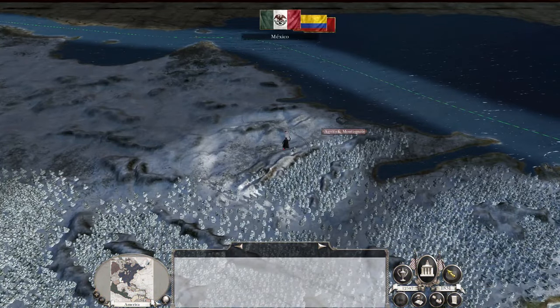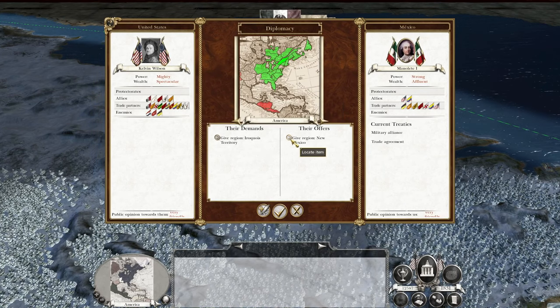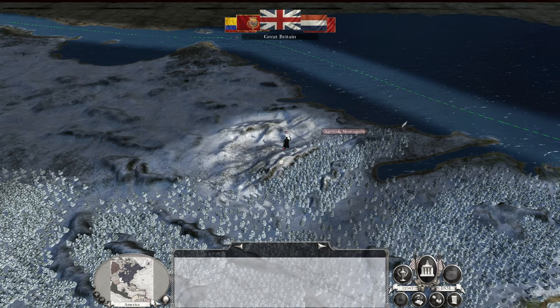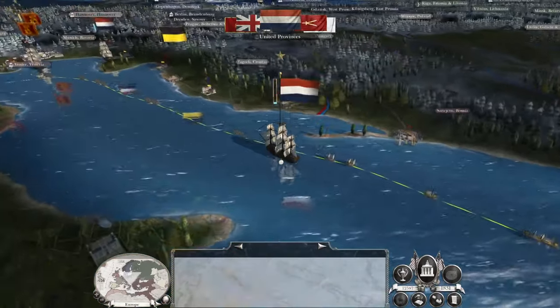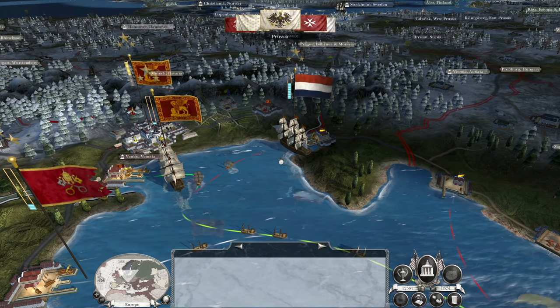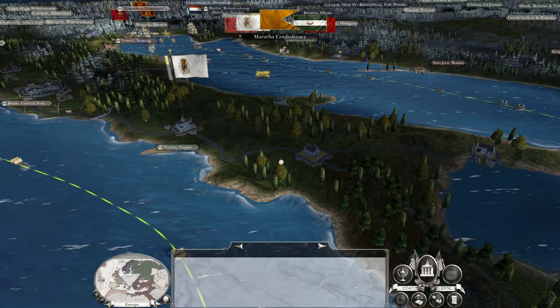Bash out another intern. Why would I trade those? No — no, Mexico, bad Mexico, very bad Mexico. As soon as we research steam engine, we're going to be spending all of our money every turn so fast, so it's going to be really difficult for us to build up a treasury.